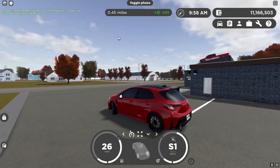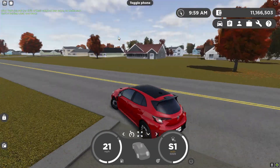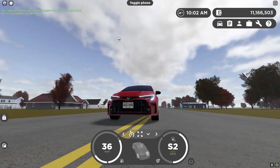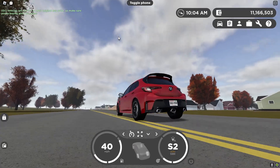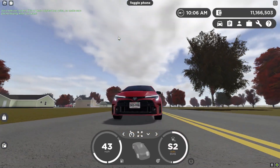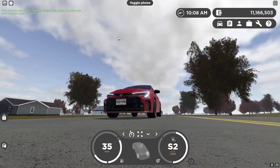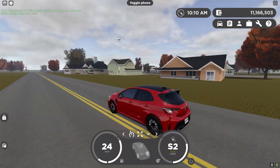The weather doesn't instantly change as soon as you input the command — it does take a little bit, which I quite like because it keeps up that realism. This is what the cloudy sky actually looks like: it still looks somewhat sunny but it is a little bit more cloudy in some places.